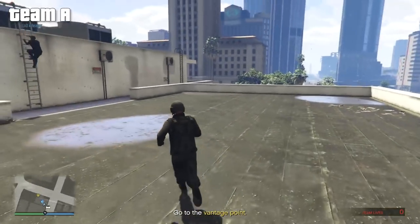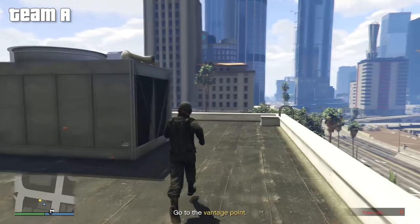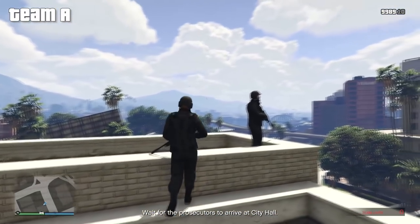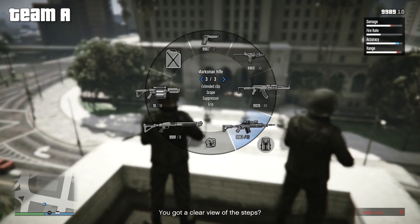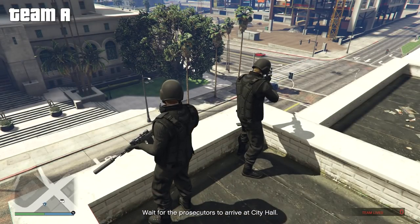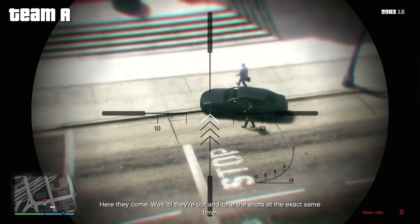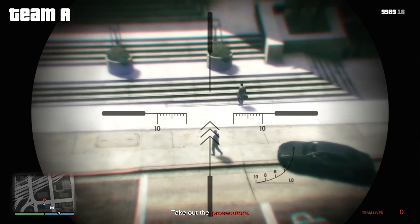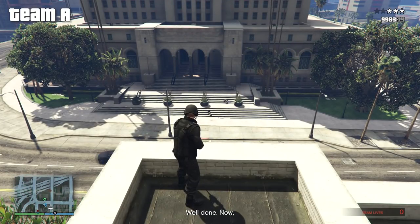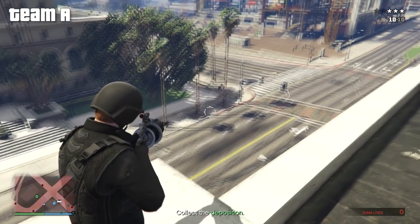For Team A's mission at the town hall, drive to the area, park your cars in the alleyway, head up the ladder onto the roof, and get up on the higher part of the roof — that's the best lookout spot. Wait for the car to arrive with the two targets. When they get out, wait for them to start walking up the stairs so they're spread out, then coordinate with your teammate on who takes which target. If you can't communicate, use the marksman rifle as it fires rapidly — though be aware it takes two shots per person. Once the targets are down, one person heads back down the ladder.